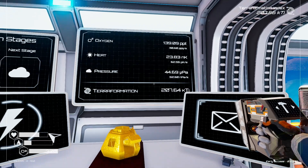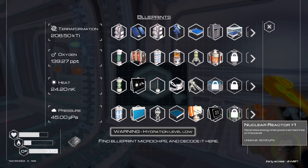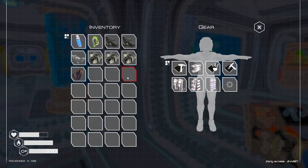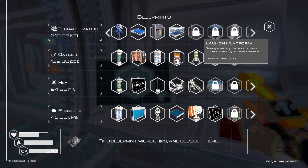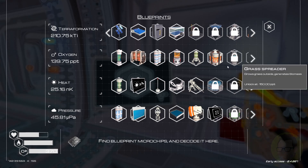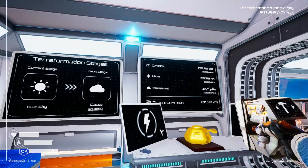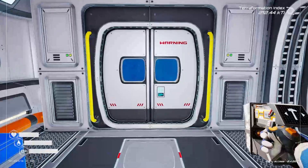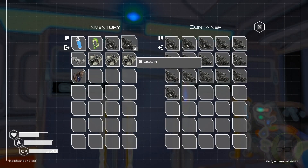Look at the terraformation going up as well. Hydration level low — okay, thank you for that. We've got a launch pad, an atmospheric water collector, and a grass spreader at 150 ppt. We are so close to 150 ppt!